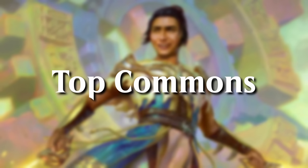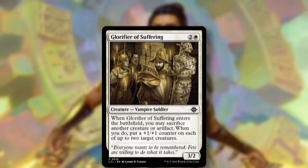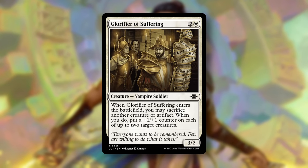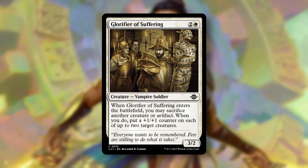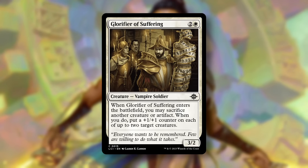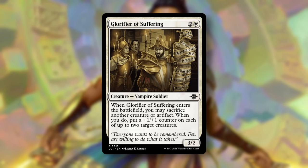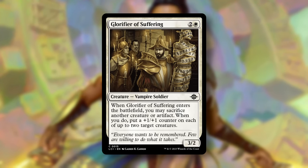Now that we know the mechanics, let's get into my picks for the top commons in each color, starting with white. At number three, Glorifier of Suffering. A three-mana 3/2 is a fine failsafe, but if you can enable it, especially on curve, this presents a ton of power and toughness for only three mana. This should be a great top deck to help enable attacks in exchange for sacrificing something you don't care about, or one of the incidental treasures, maps, or gnome tokens you're bound to have laying around.